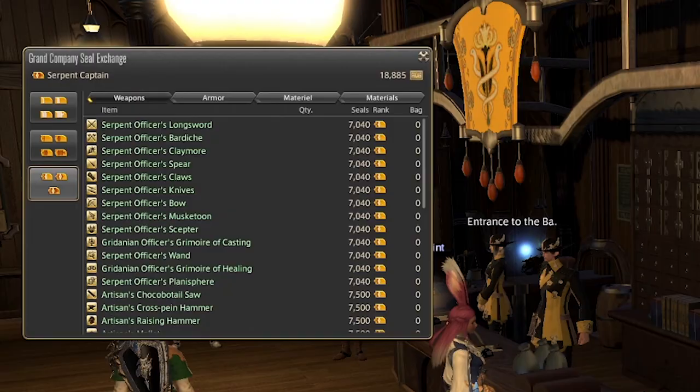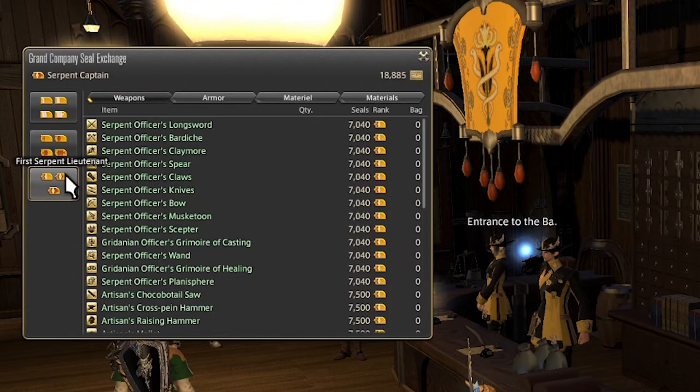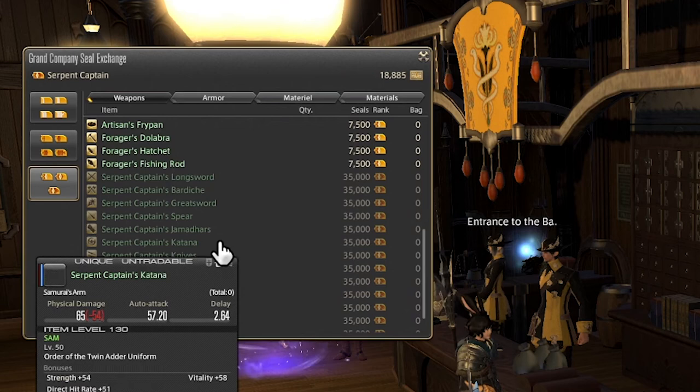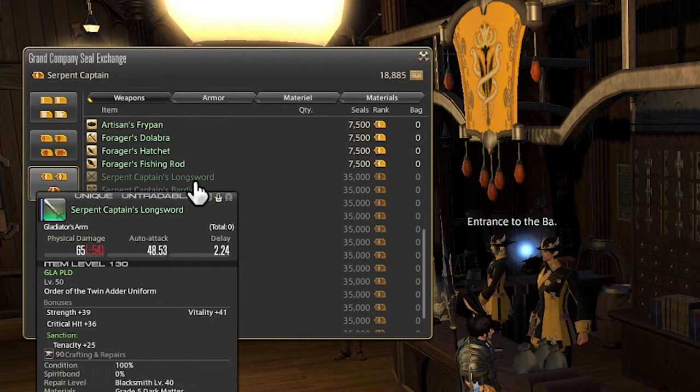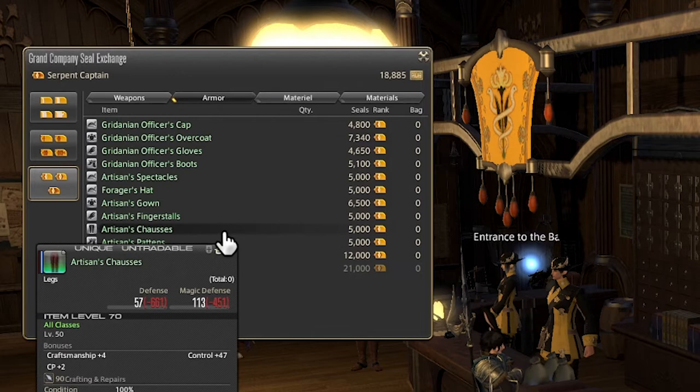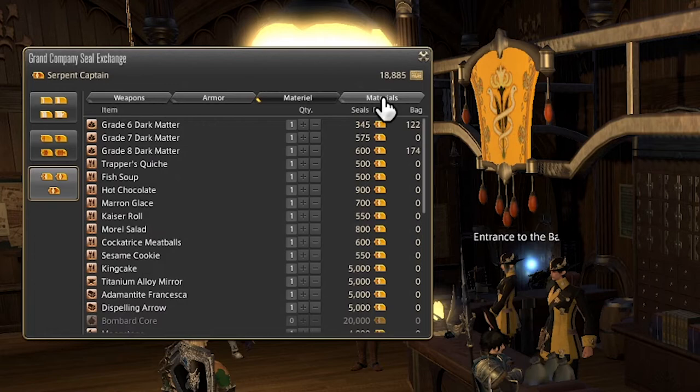Finally, we have the items reserved for the second lieutenant, which you can access without doing too much squadron stuff; the first lieutenant, which requires some squadron work; and the captain of whatever grand company you've assigned to. There are unique weapons at the captain rank exclusive to captains, and the kind of weapons you'll get are dependent on your grand company. You also have some armor that is unique to the higher rankings, and we have a whole bunch of new material and materials to talk about.